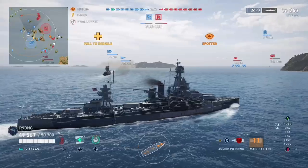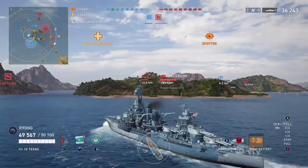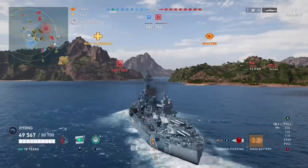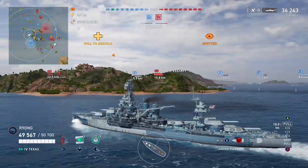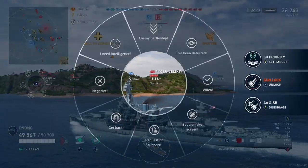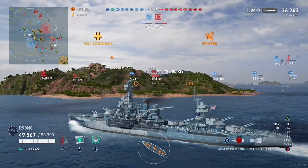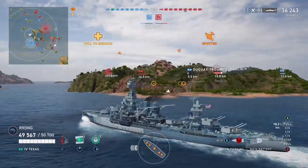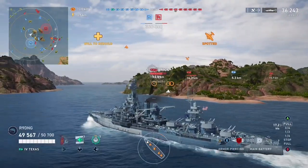Our allied Turbine has shot torpedoes at the enemy Nevada and surprisingly the enemy destroyer is actually on this side of the map, though in a position where he is relatively useless to his team. We see the broadside enemy Piotr Veliki, however I quickly realise we are not going to get a shot on him due to the island in the way, so I immediately switch my attention.